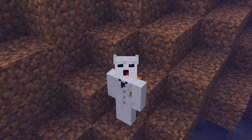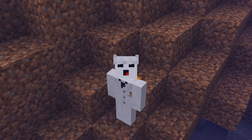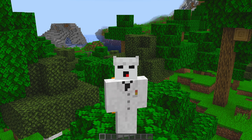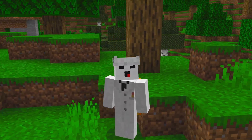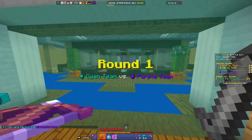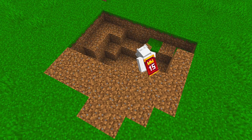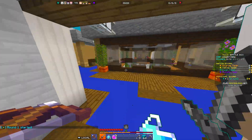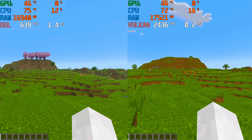Before moving on, I just want to touch on mod packs. Mod packs are just a bunch of mods in one pack. The one I recommend is Fabulously Optimized — it has a bunch of the mods I previously mentioned and more, and I'll leave a link in the description. Now another mod you can use is Vulkan. Vulkan is similar to Sodium in that it completely changes the rendering API, but this time it completely replaces it. I've already made a full video breaking down Vulkan in detail, so definitely check that out after this one.